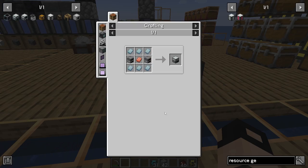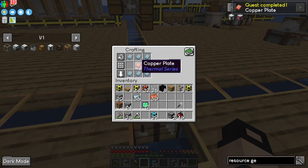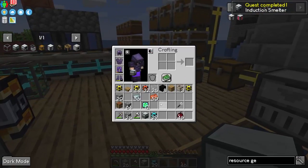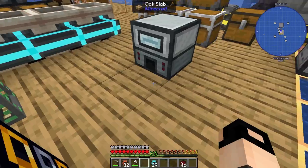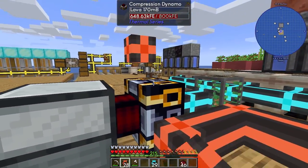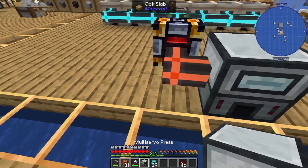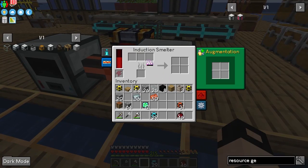One copper — we've got what we needed. This goes like so into two furnaces, and we've got an induction smelter, which is fantastic. Moment of truth — let's place it here, get it some energy. It can only do it from the front. Let's actually test it — it is working!